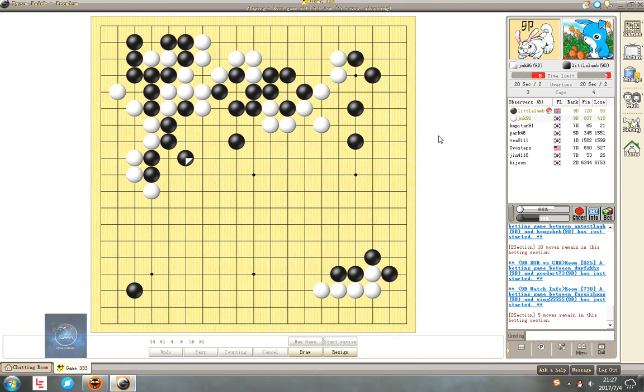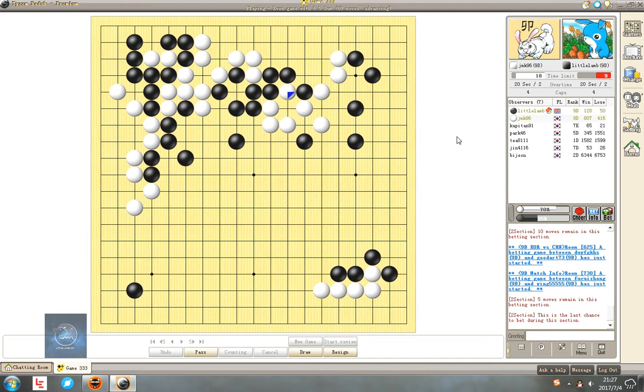So I want to save the group at the middle. But I lost lots of territory on the left. So I think now I am not in a very good situation. I only got about 30 points. So I have to find some ways now. Make an atari first.